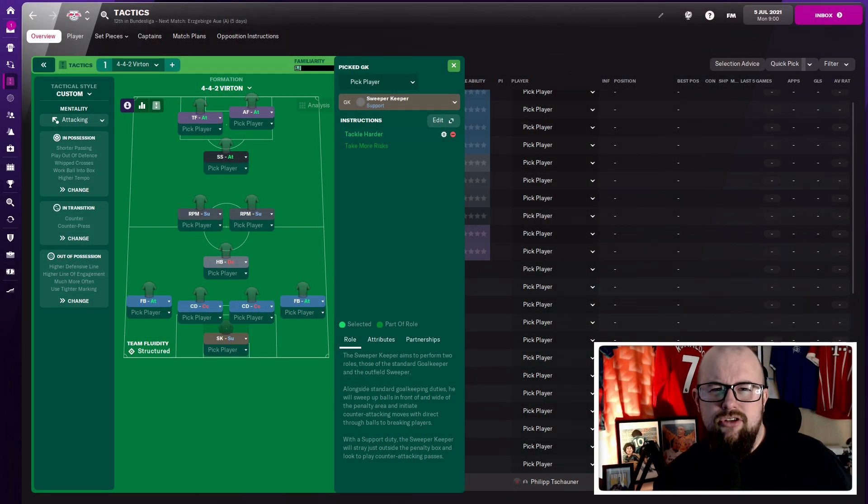So here we go then, here is the tactic on screen now for you — 4-4-2 narrow diamond sent in by Nav. We'll have a quick rundown of each position and the individual player instructions, then we'll go through the tactical style looking at in possession, in transition, and out of possession.